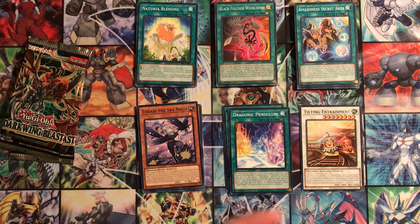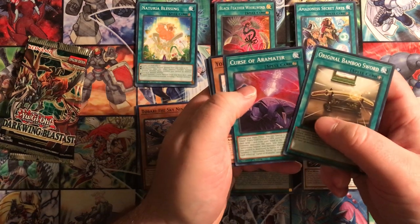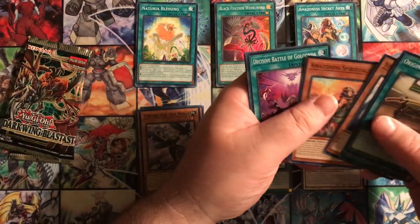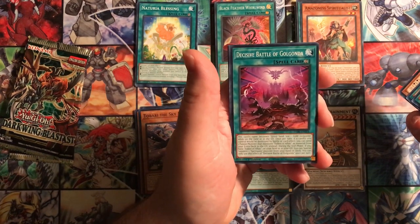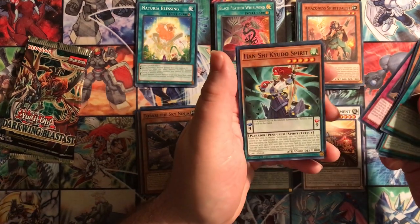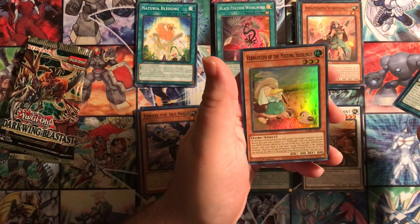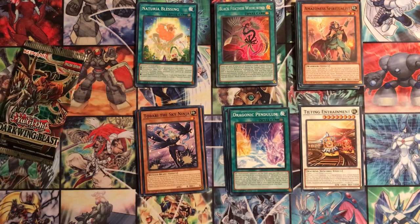Next pack: Original Bamboo Sword again, Curse of Aramateer, Yorishiro of the Aqua, Tobari the Sky Ninja, Amazonas Spiritualist, Decisive Battle of Golgonda - yep another Fallen of Albaz card - Scareclaw Twinsaw, Hanshi Kyudo Spirit - don't recognize that one - and Vernisilph of the Misting Seedlings. It's a strange looking duck.